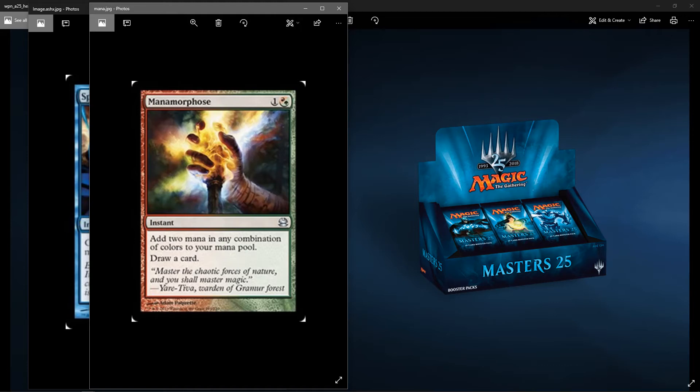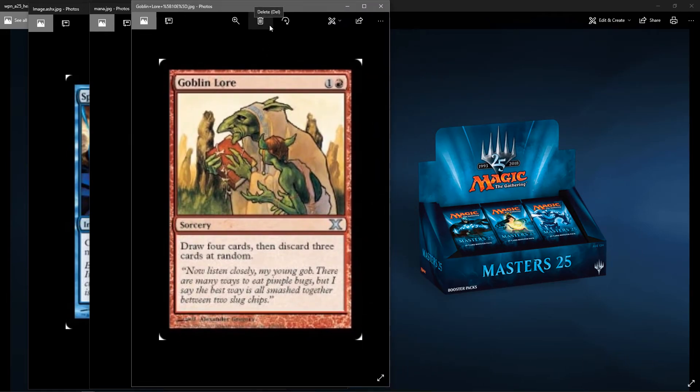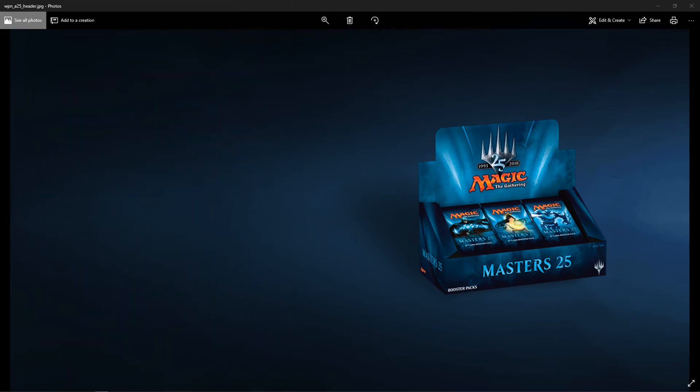Our third uncommon is Goblin Lore. It was printed in 10th Edition — I believe that was the last time it was printed. For two mana, you draw four cards then discard three at random. It's decent in limited if you don't have anything really great in your hand and you want to cycle through some cards. So those are my three uncommon predictions.